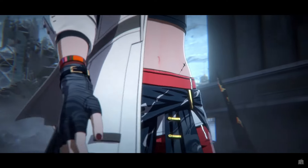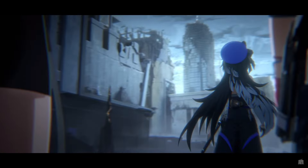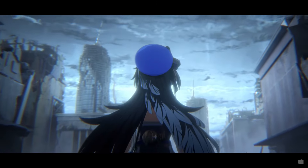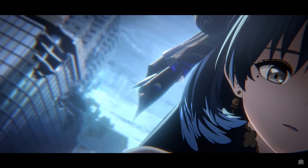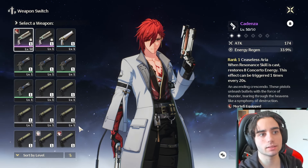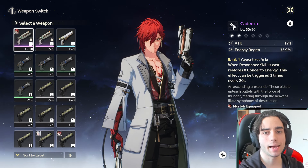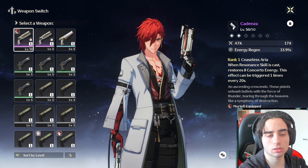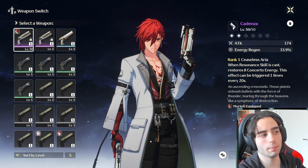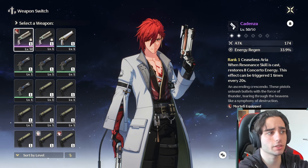He was on the Gacha banner, so you probably have a few copies already — the more copies, the better. For weapon options, I think Cadenza is one of the better picks because you get the energy regen on him. The more energy regen you put on him, the better he'll be at getting his ult uptime consistently. The little effect: while resonance skill is cast, restores 8 concerto energy, triggered once every 20 seconds — this will make sure you get your ult uptime.